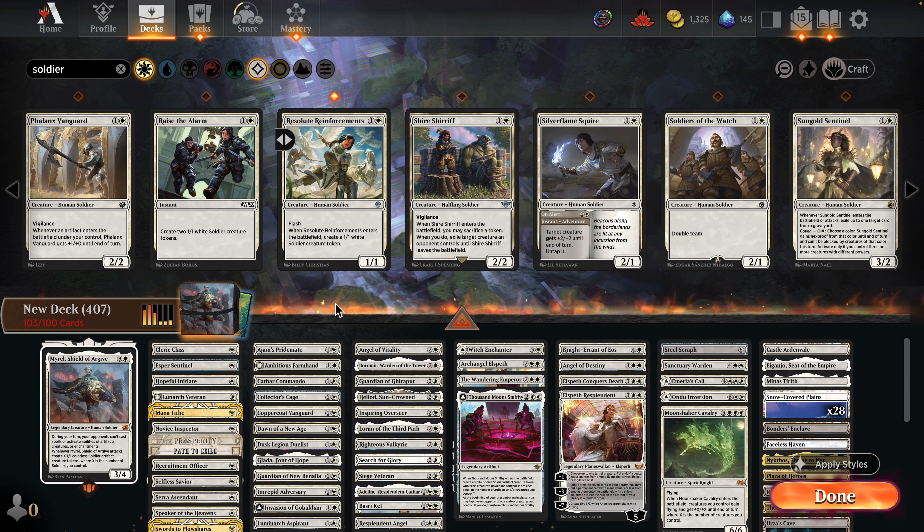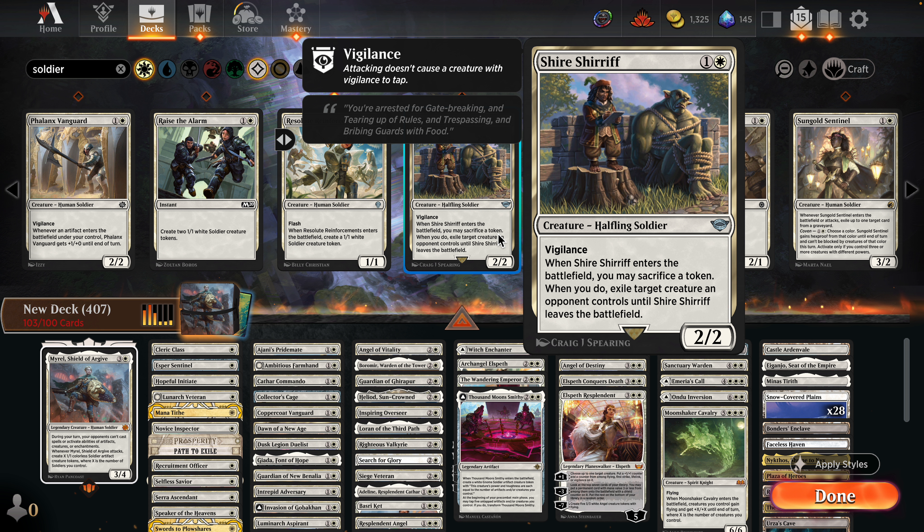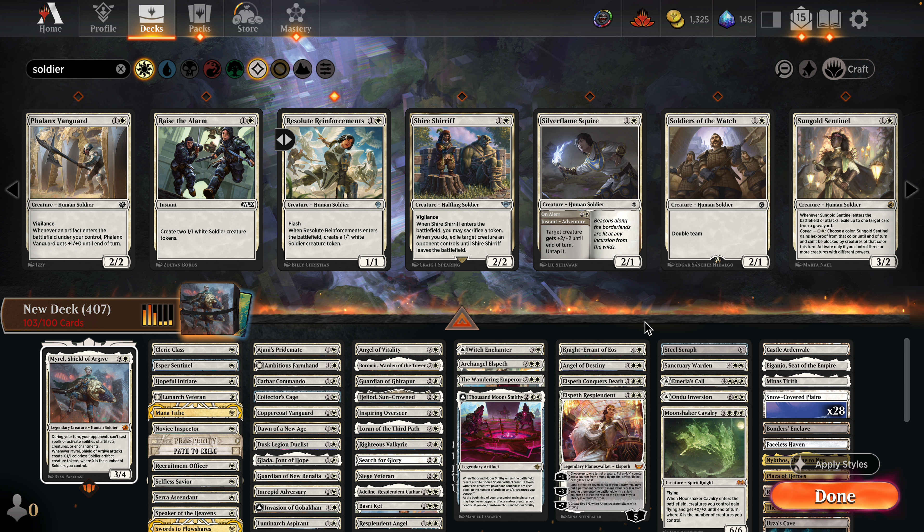Looking at Phalanx Vanguard — there's artifact synergy there. Myrell does create artifacts, but it happens after or during combat, which makes Phalanx Vanguard get really buffed. Shire Sheriff enters the battlefield and you may sacrifice a token — when you do, exile a target creature an opponent controls. That's crazy.